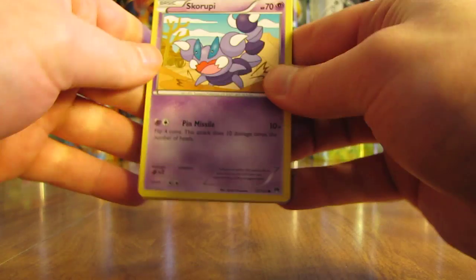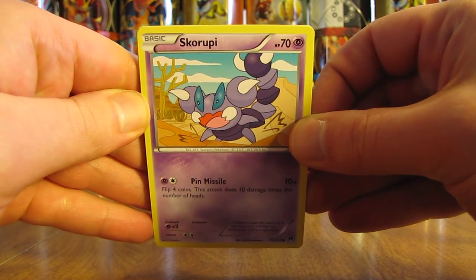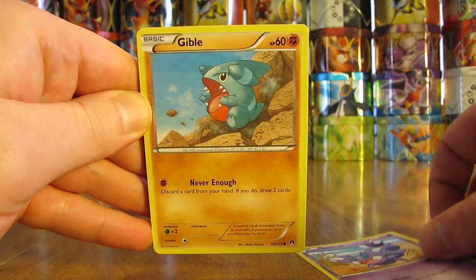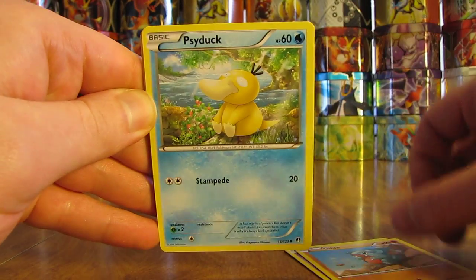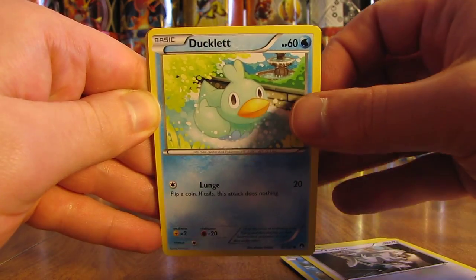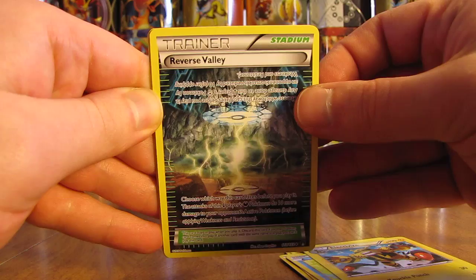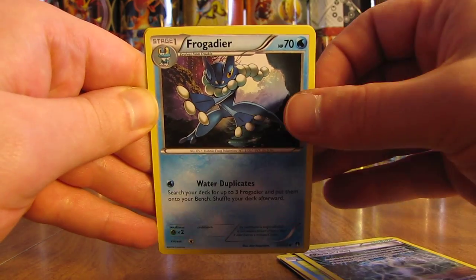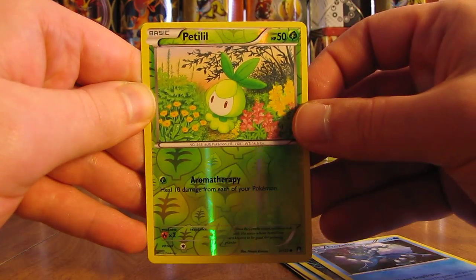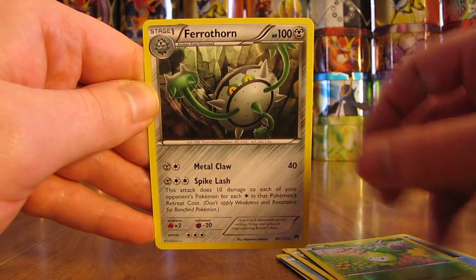I'll also be doing a Breakpoint giveaway next week. Pack two starts off with Squirtle, Gible, Psyduck, Furfrou, Ducklet, Electivire, a Reverse Valley trainer, Frogadier, Petalil — a common — and a reverse holo. The rare in the pack is a Ferrothorn.